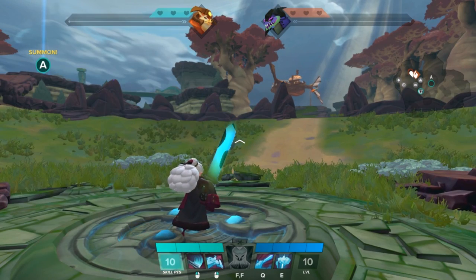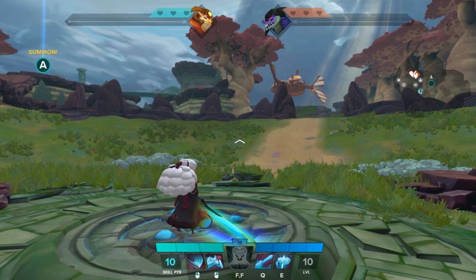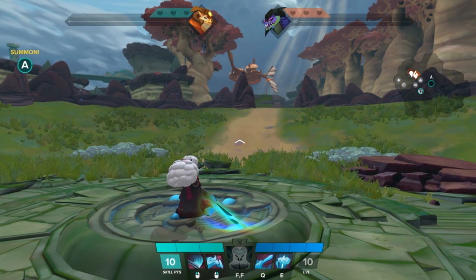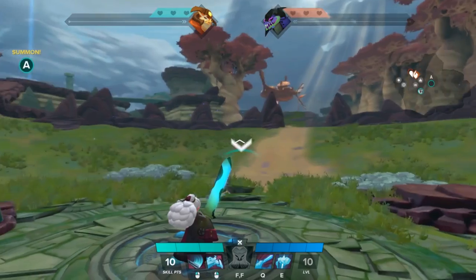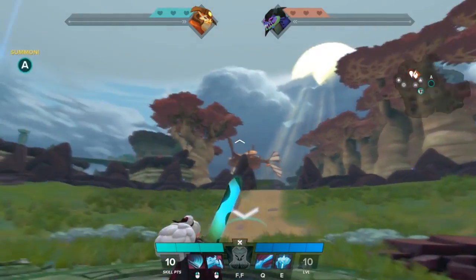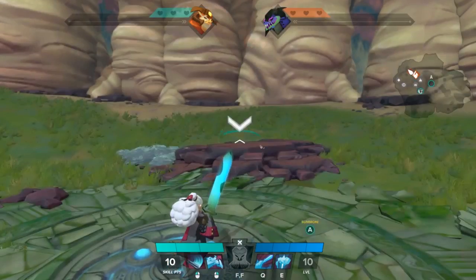Hello and welcome, my name is Lunami. Today we're going to be looking at Aisling's right mouse button - Kador's command. Kador's command allows you to command and summon Kador on the battlefield depending on the location. As you can see, there is a set parameter of how far you can summon Kador with this skill.